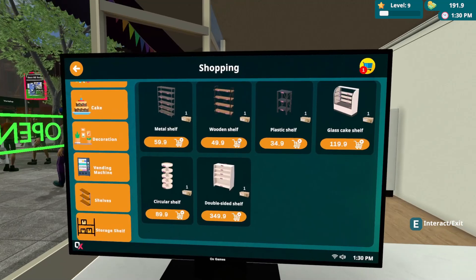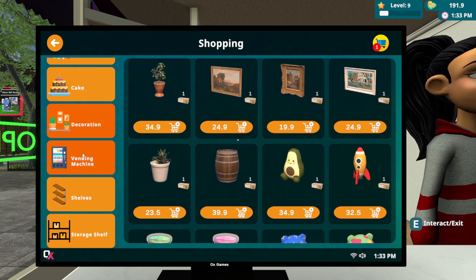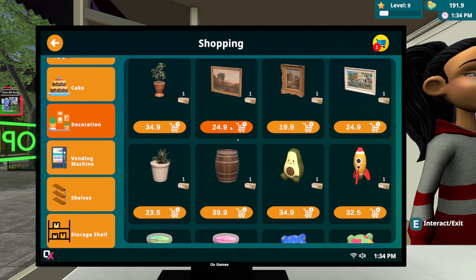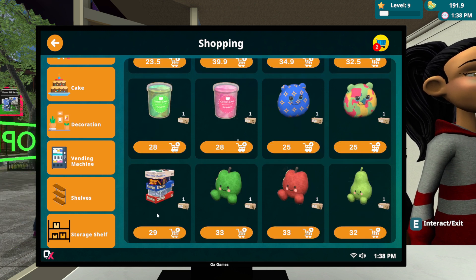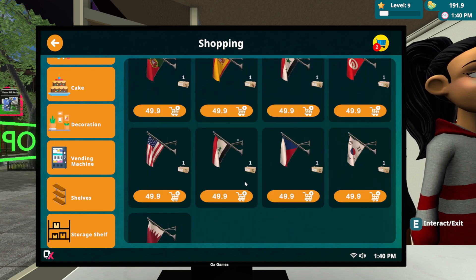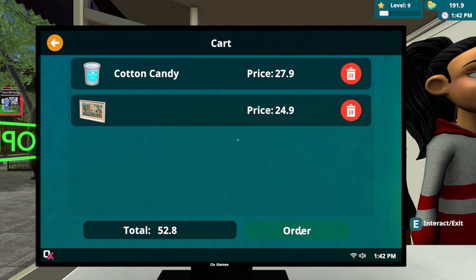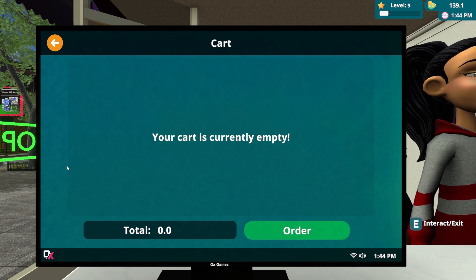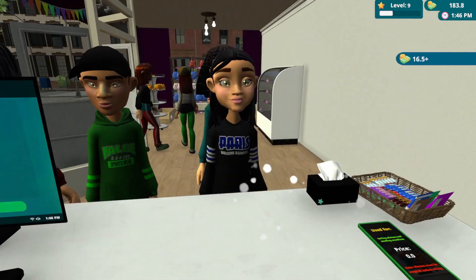Now I can order more shelves. What about this one? Let's try to decorate this place — why not? $25 for that. Decorations, decorations — what is this? Oh, flags! I love it. $52 — let's order this. There we go, madam, enjoy.